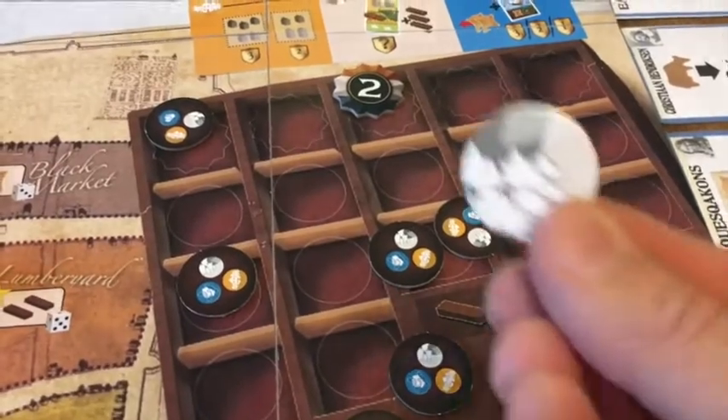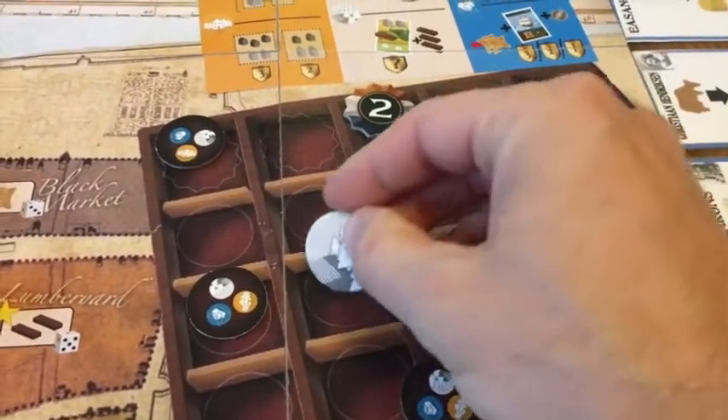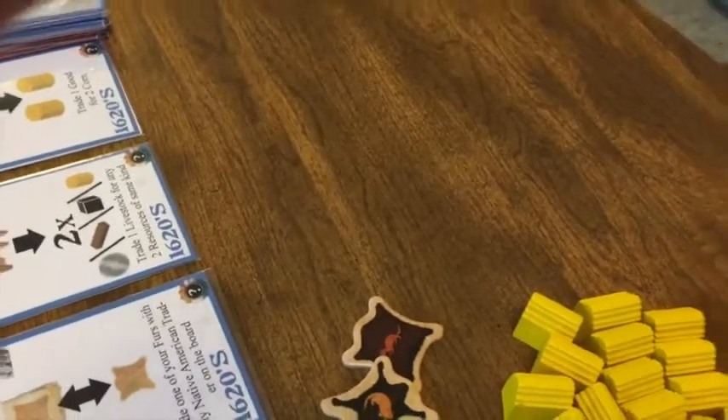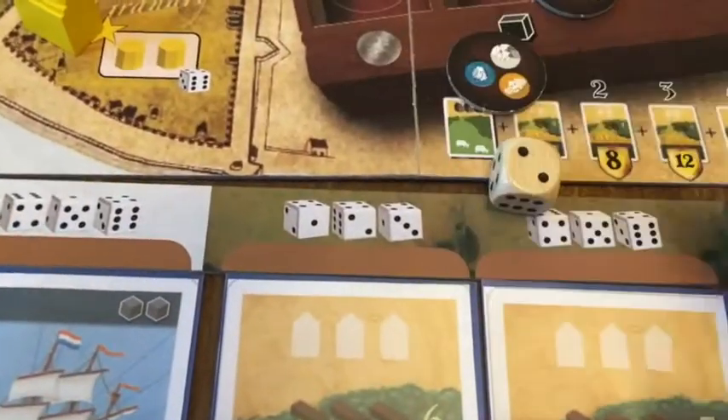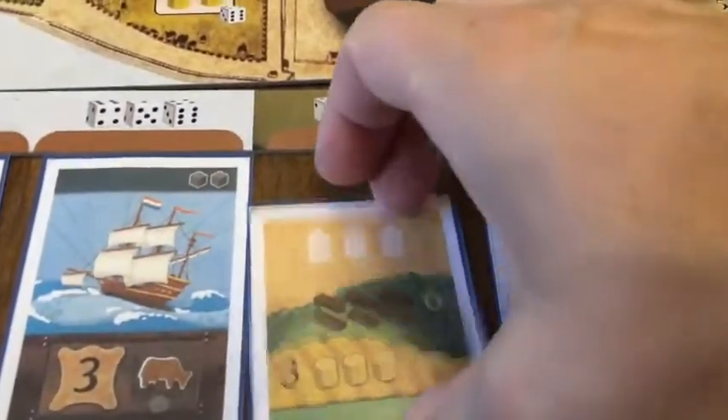When the dummy player has a land action, first check whether yellow has a land card yet. If they don't, they take one — which card is determined by the dice. So rolling two means they would take this card.